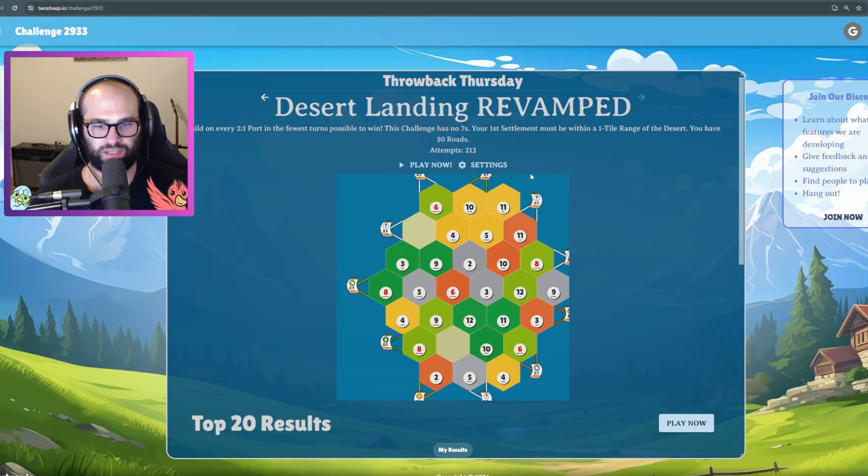Today's challenge — this is May 16th. If you're seeing this before 5 PM PST, it is still live and available to try. Our goal is to build on every single 2-to-1 port in the fewest turns possible. No sevens. Your first settlement must be within one tile of the desert. You have 50 roads, and it looks like a big old board. Let's hit play.